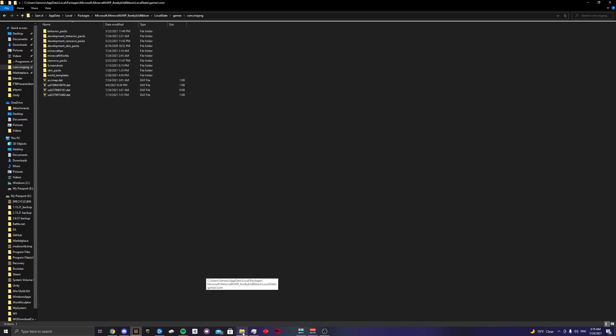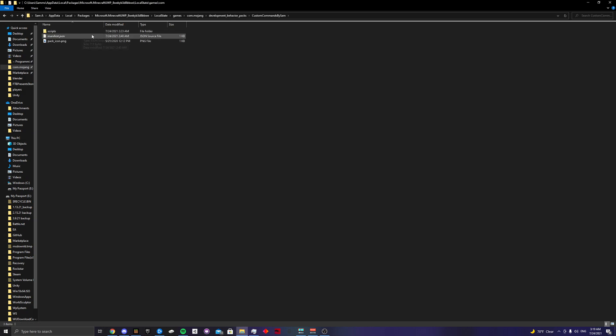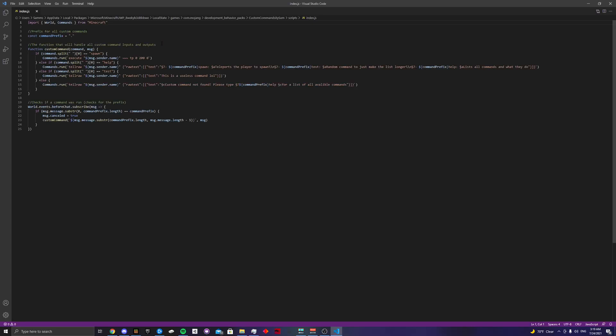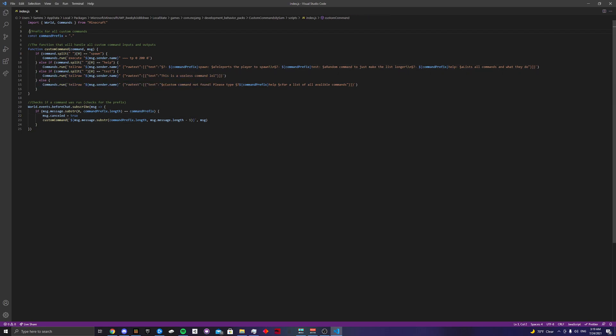I'll show you how to edit it now. Go into your com.mojang folder, then into Development Behavior Packs, then the Custom Commands folder. Go into the scripts folder and open index.js. Don't worry about the colors — if you open it with Notepad it'll be black and white but work the same. The green text is just comments, so they won't run at all. They can be deleted, but they're there to help you understand the code.